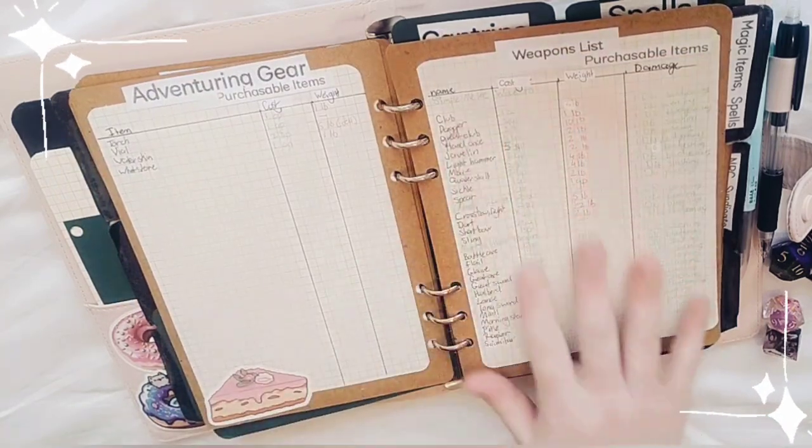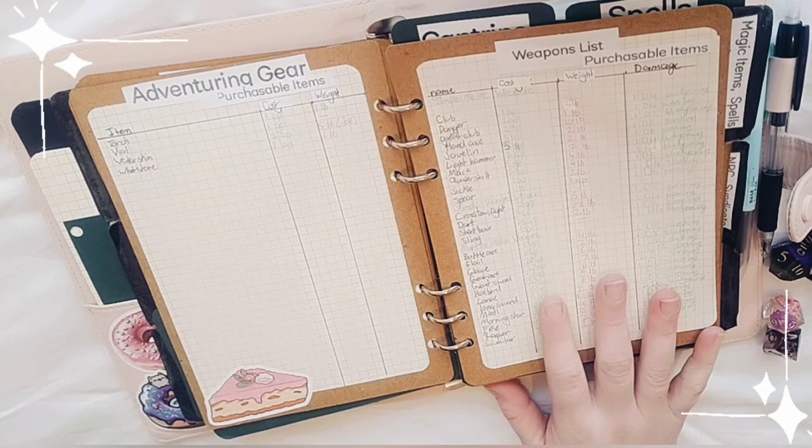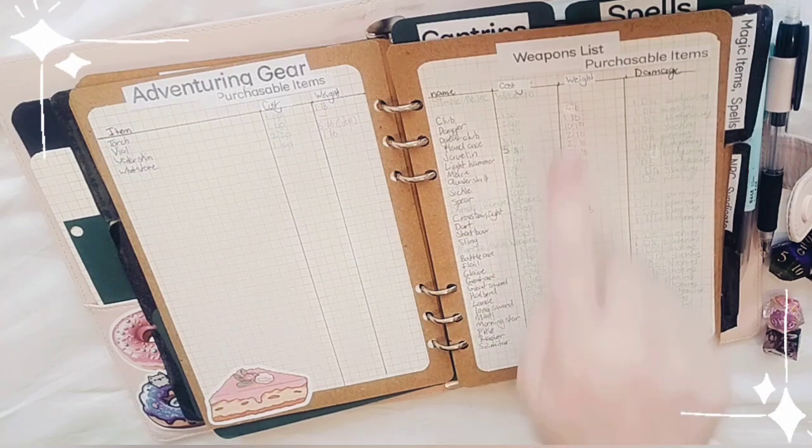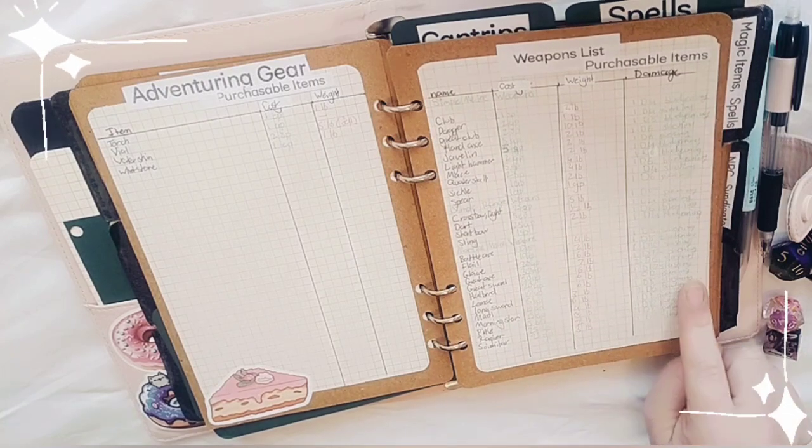Then I have another section for purchasable weapons — their name, cost, weight, and the damage they do.